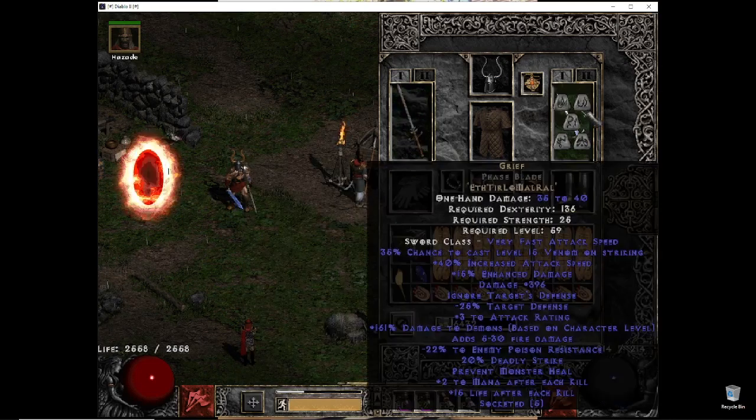And on my offhand weapon — which is actually my main — if you see from my graphics, this is a Grief Phase Blade in a perfect base with 40 increased attack speed and 396 damage, which is really good, on the high side.